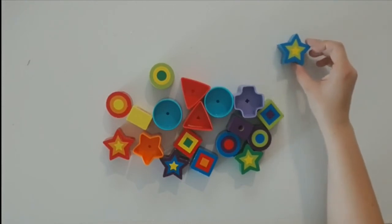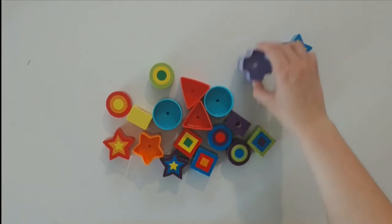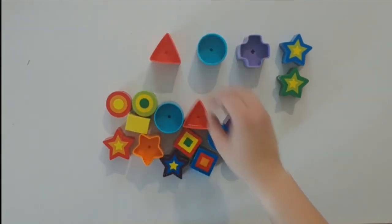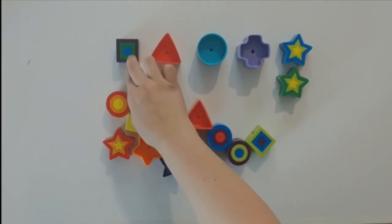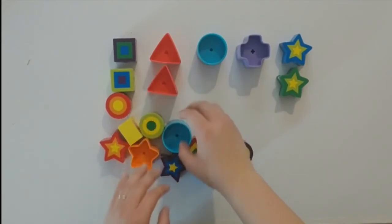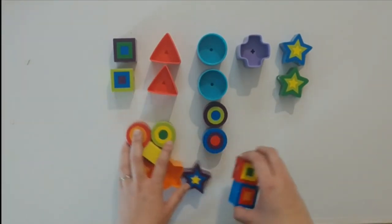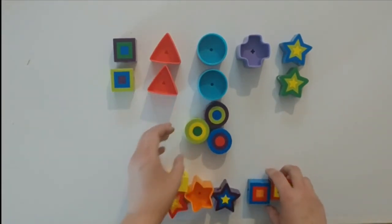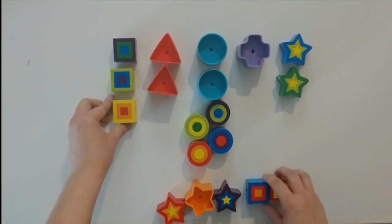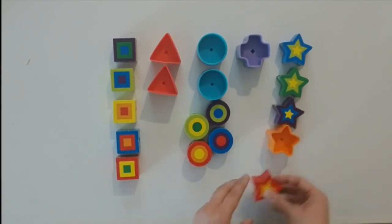We have a star right here. We have another star. We have a cross. We have a circle. We have a triangle. We have a square. Here's another square. Here's another triangle. Here's a circle, and a circle, and a circle, and our last circle — oh, we have another one. Another circle. We have a square, square, a square. And a star, star, star.